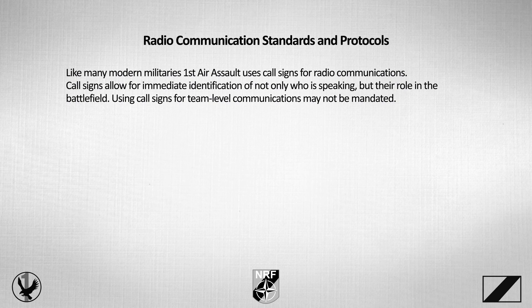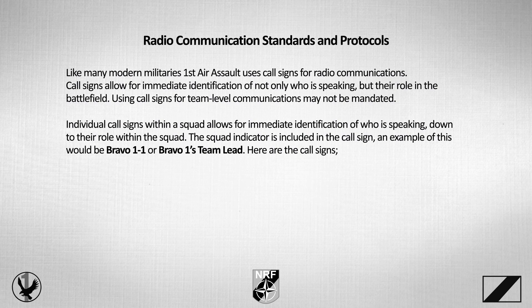Like many modern militaries, First Air Assault uses call signs for radio communications. Call signs allow for immediate identification of not only who's speaking, but their role on the battlefield. Using call signs for team-level communications may not necessarily be mandated. Call signs for squad positions — while these were reviewed in Fundamental Skills Training Module 1 — allow for immediate identification of who's speaking right down to their role within the squad. The squad indicator is included in the call sign; an example would be Bravo 1-1 for Bravo 1's team lead.